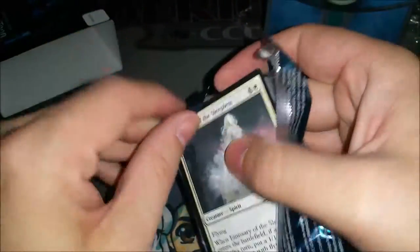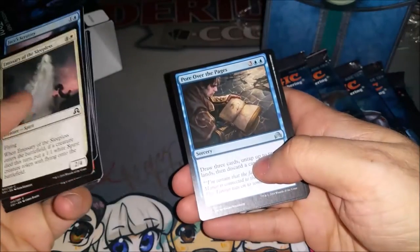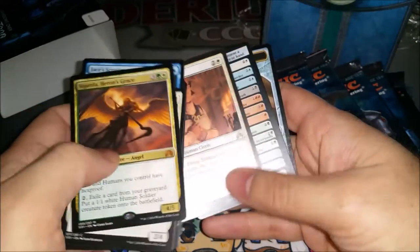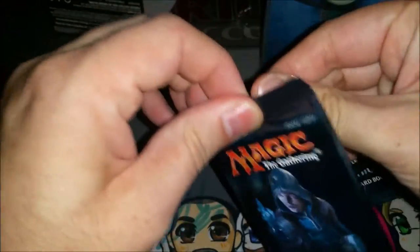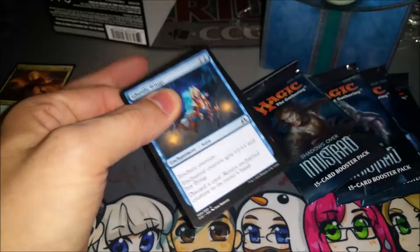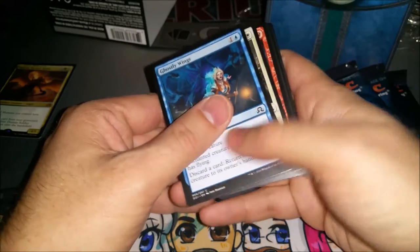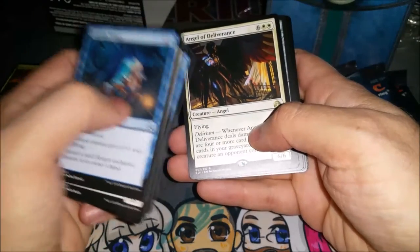I'm going to go through the packs, show the rares and uncommons, and then I might actually build the sealed pool. So you can see: Pour Over the Pages, Magnifying Glass, Sinister Concoction, and Sigarda — with the flip card Pious Evangel and a clue token. One mythic already — not the angel you really want to open, but the card's okay. She's very different from the last Sigarda, who was hexproof and a 5/5. This one gives you a big army quickly if you untap with creatures in your graveyard. Also: Geist Blast, Wild-Field Scarecrow, Crawling Sensation, and Angel of Deliverance — once again, not the angel you really want to open.